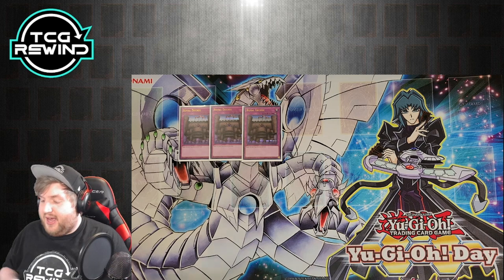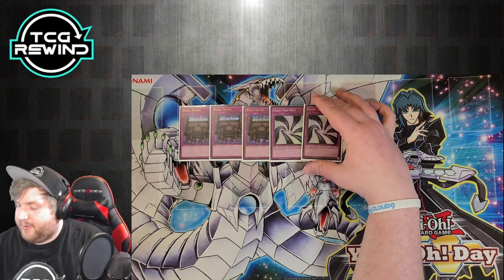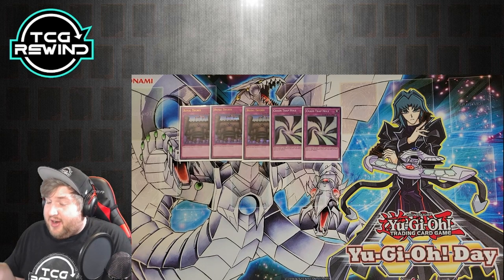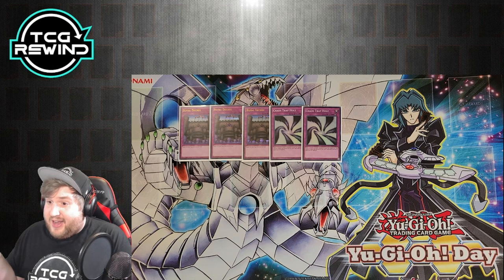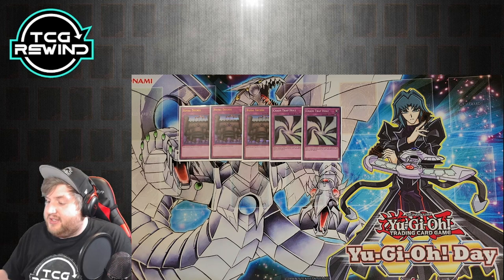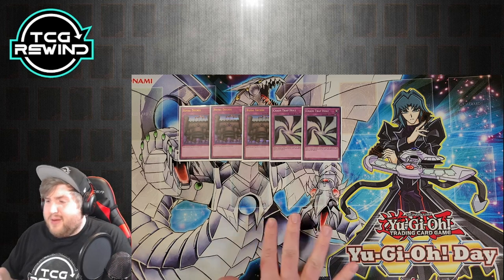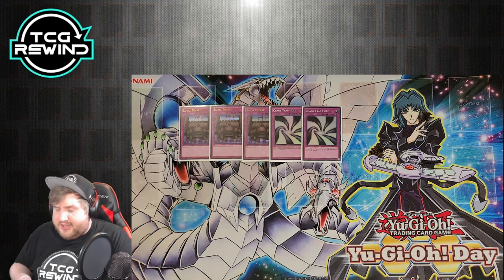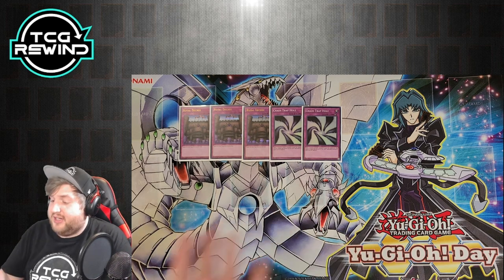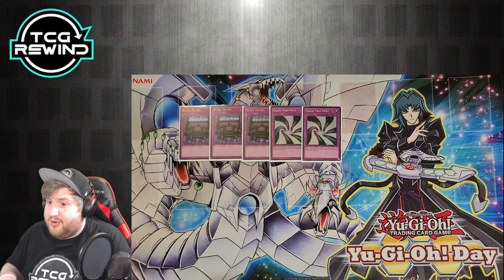I think two Chaos Trap Hole is absolutely necessary to side in Karakuri — one of the best cards to side here. This card says if a light or dark monster is summoned, you can pay 2,000 life points and banish it. If your opponent sides in Cyber Dragons, you side in Chaos Trap Hole as a counterside. It's also relevant against many decks that make light and darks, and helps with the Chaos matchup. I really like this to prevent getting blown out by Cyber Dragons.